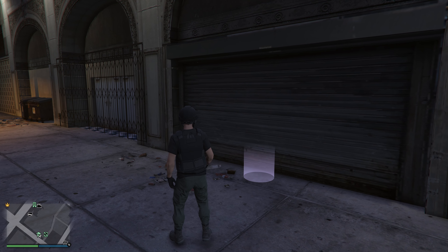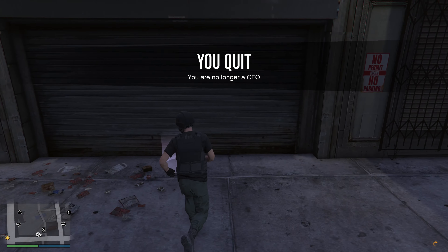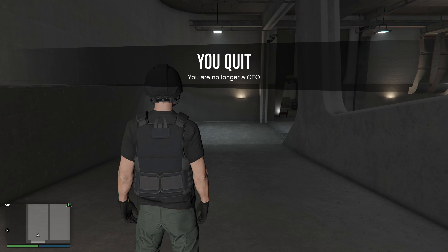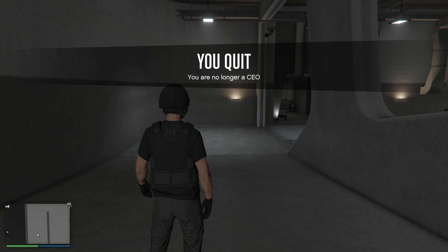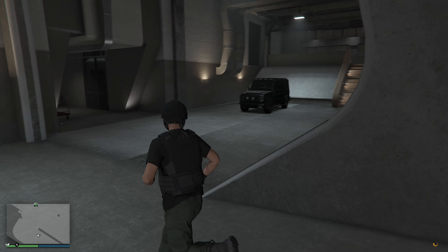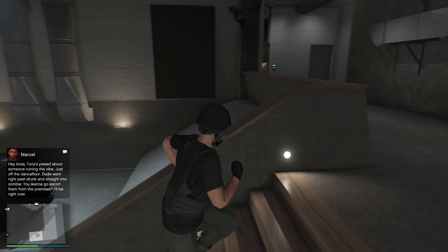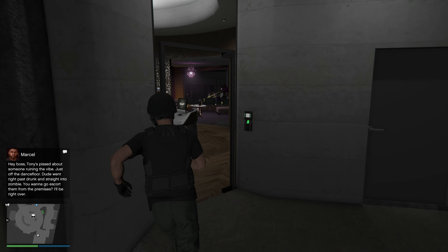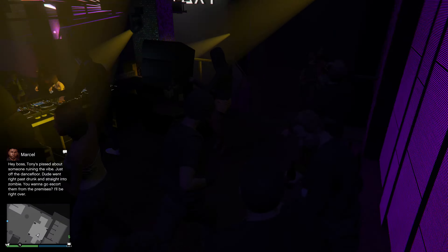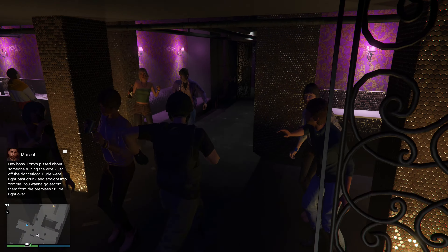Once you get to the nightclub, remember to get out of CEO and enable passive mode — I believe this is only working on PC currently, but let me know in the comments if it works on console. Once you engage passive mode, Marcel will give you a mission to get your popularity up. Typically it'll be something like kicking someone out. That way we can make sure that for the next couple of hours we'll earn $50,000 every 48 in-game minutes and not a penny less.